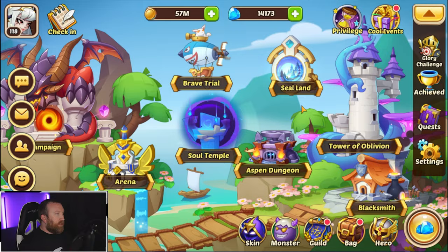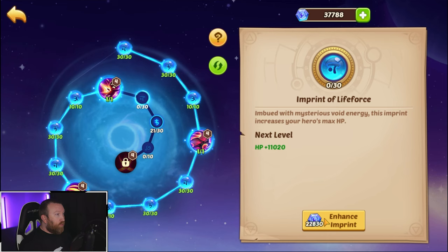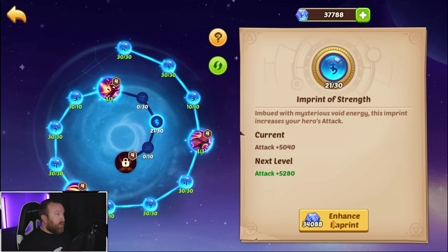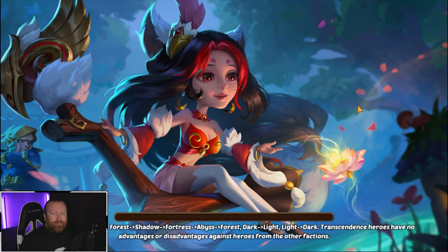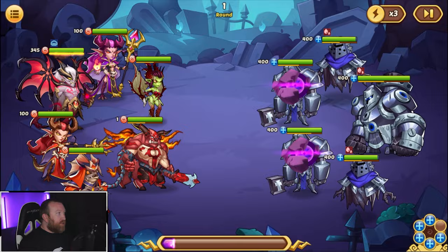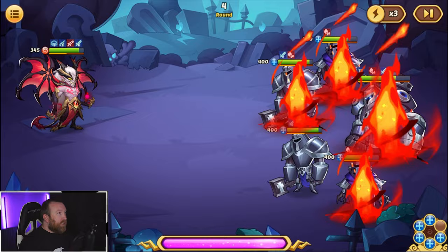We're going to use dummy heroes in the front row. We did a couple upgrades - maybe we have one more point here, another attack point. Our main goal today is going to be getting this wall deck to clear Sea Land 20, and I think it's going to be pretty simple honestly. I don't think it's going to be that much of an issue.